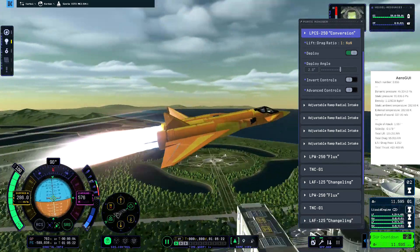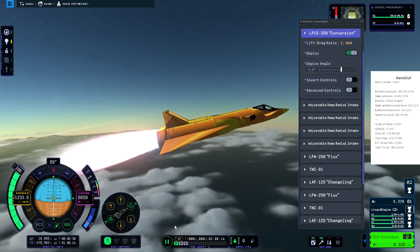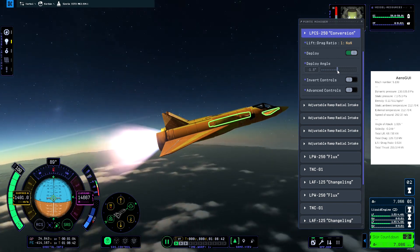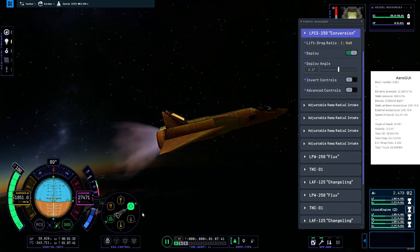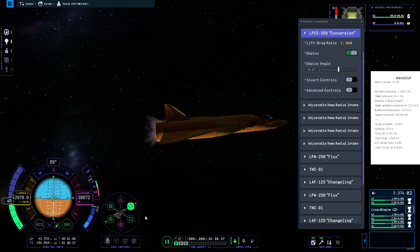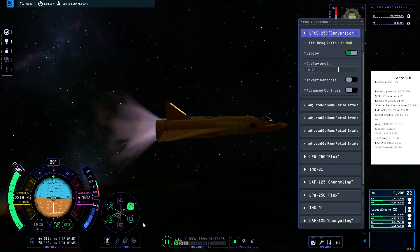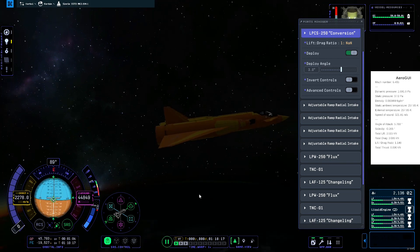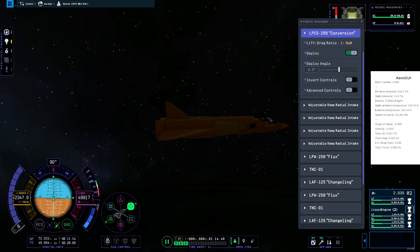KSP2 has been out for a week. However, due to the various bugs in the game, I haven't been able to do complex missions like I did in KSP1. So I decided to do an easier mission, and today we will go to Mimus and back in an SSTO without nuclear or ion engines. This craft has two Rapier engines and one Terrier engine.